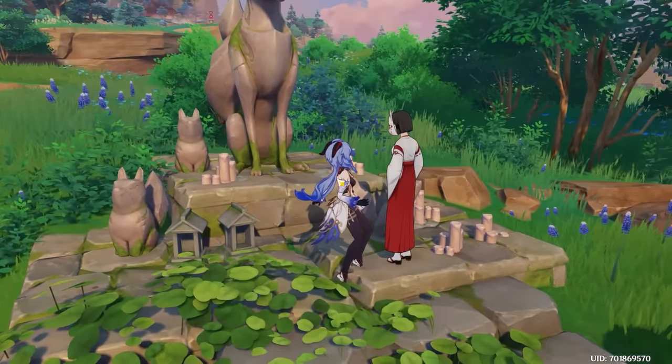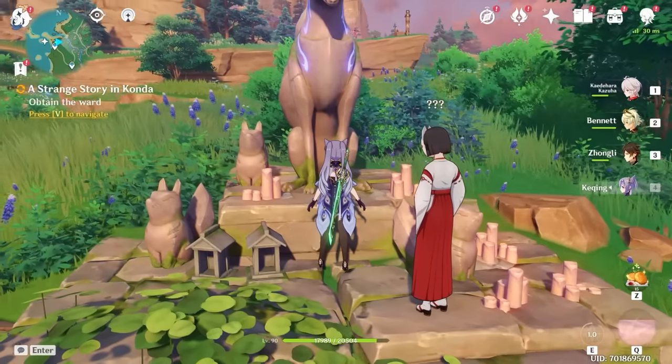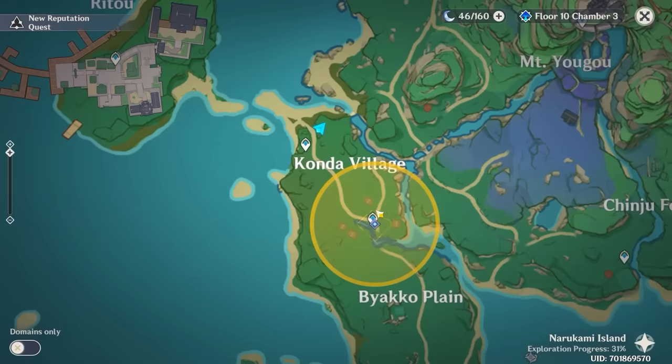You obtain the world quest here, talk to her, and then you have to use Electro on this statue. Obtain the ward from the statue, then you gotta go to Kanda Village.